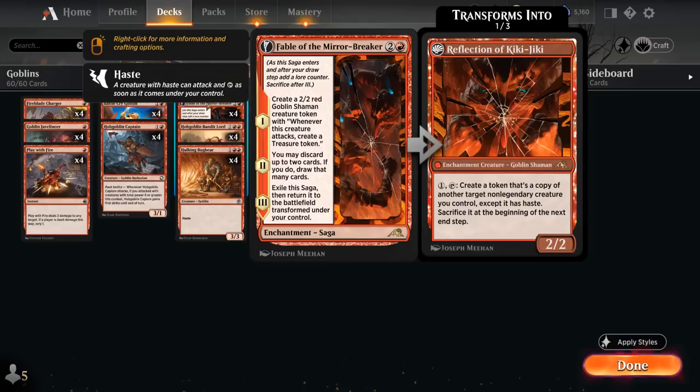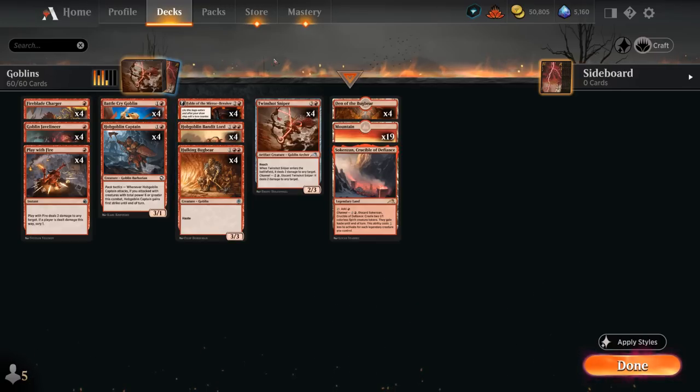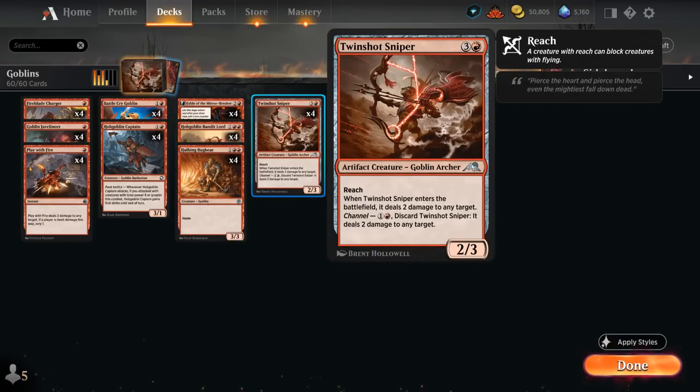Including four copies of Fable of the Mirrorbreaker, generating a 2/2 Goblin Shaman, which also synergizes with the rest of the team and generates treasures when it attacks. Fable has always been at its best in decks with a low curve and cheap removal so we can clear a path for the Goblin Shaman token. Ideally we also have neat creatures with enter-the-battlefield abilities that we eventually get to copy with Reflection of Kiki-Jiki — and that's also where the Twinshot Sniper comes in handy.